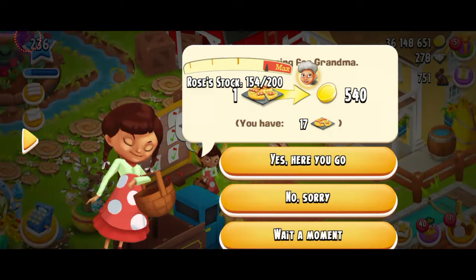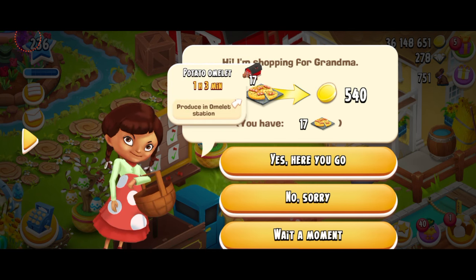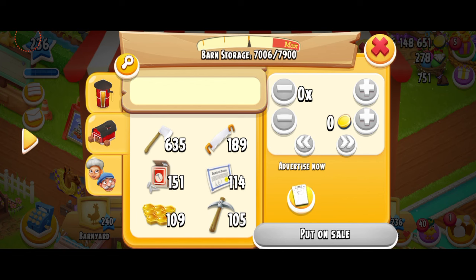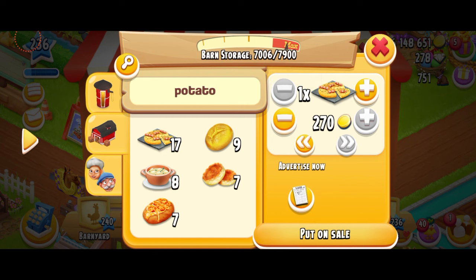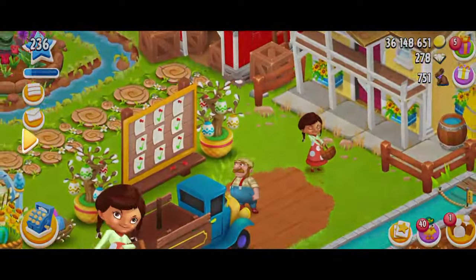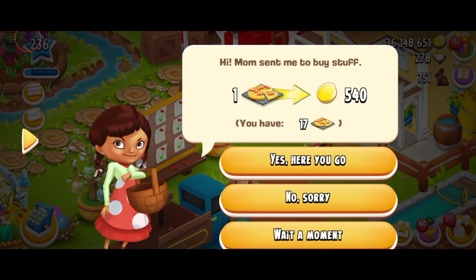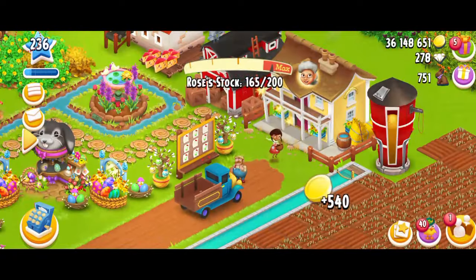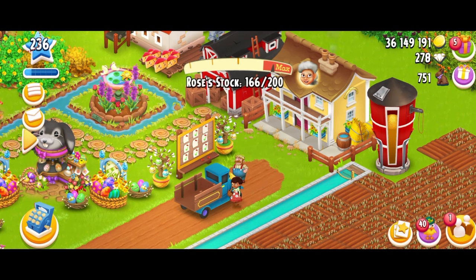For example, if I tap on this girl over here, she is shopping for her grandma and she needs one potato omelet and she's paying me 540 coins. If I come over here to the roadside shop and search, here's the potato omelet and you can see one is for 270 coins, but two are for 540 coins. But the visitor is paying you double the amount of coins — just one for 540 coins — and I think this is such a good deal. The products are going to depend on your level; they're not going to ask you for something you haven't unlocked.